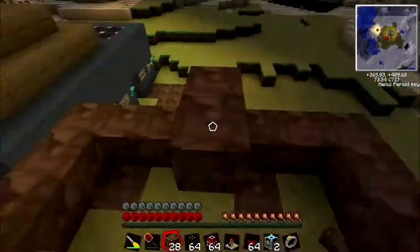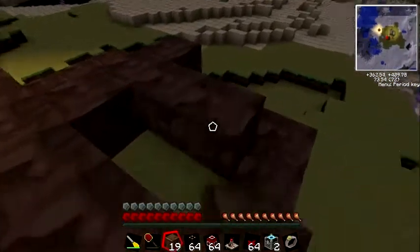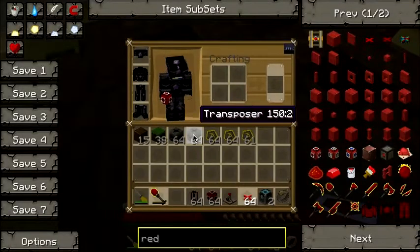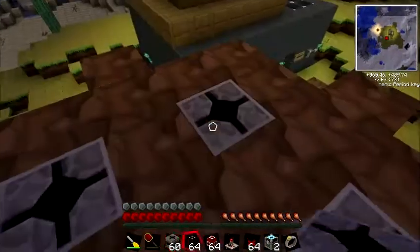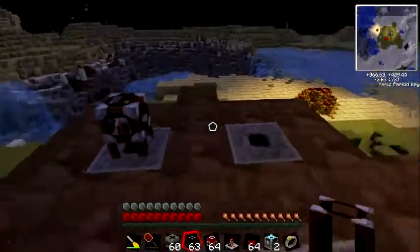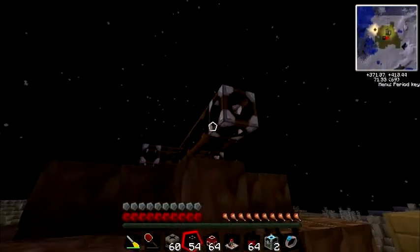Cover up the corners into a row so you've got that one block gap — it kind of looks like a dirt pie. You have the transposers here and you want the side with the small circle, which is the output, facing the right way. Then connect these up with redstone tubes.